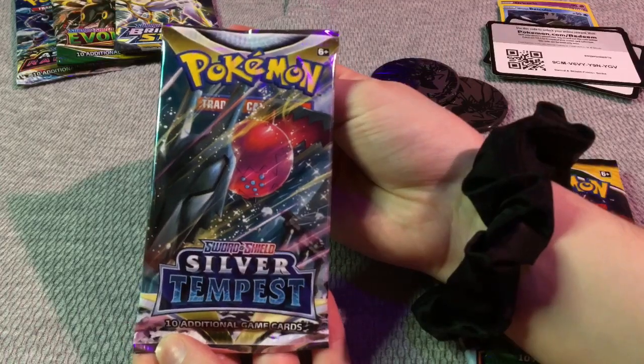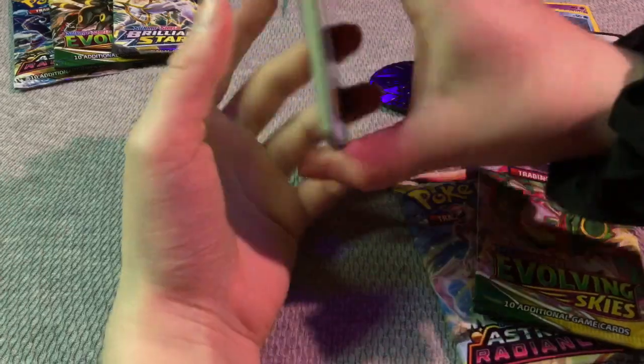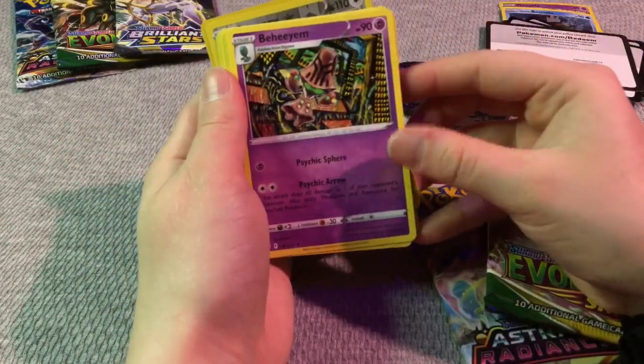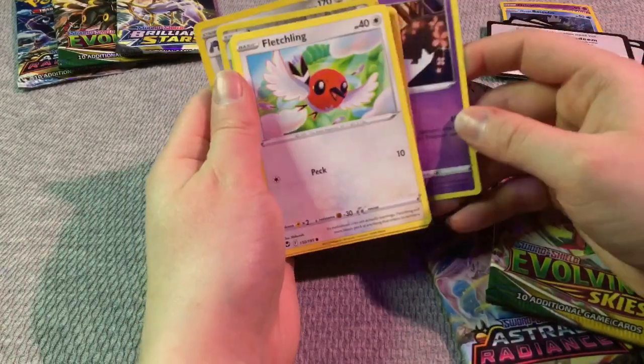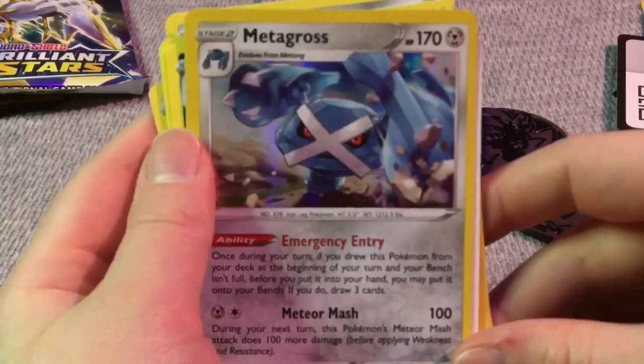Sword and Shield Silver Tempest. There's a code for you to snag. Crock Rock, Behe, Bricks, and Durian. Ralts, Fletchling, Dratini, Klinklang, Pumpkaboo, Metagross — hollow. That's cool.